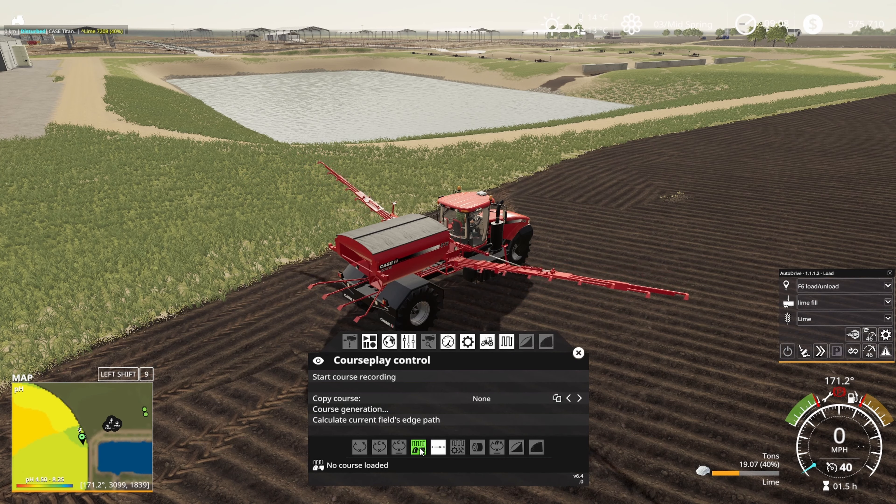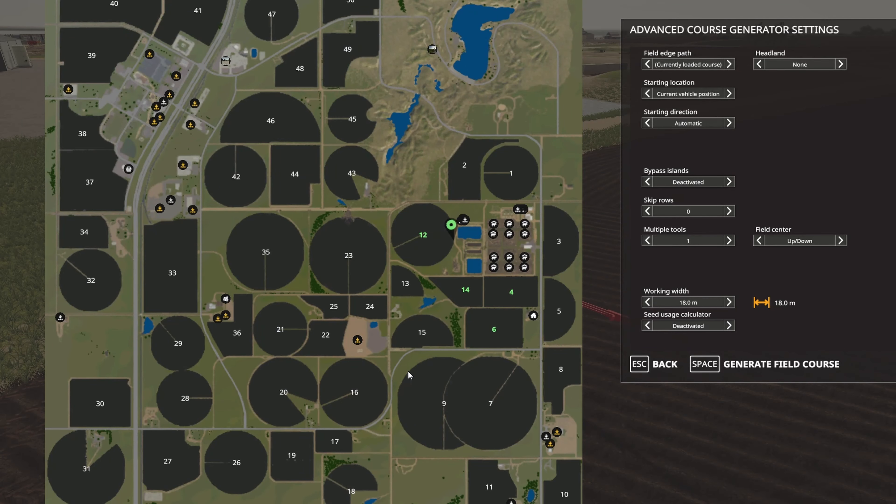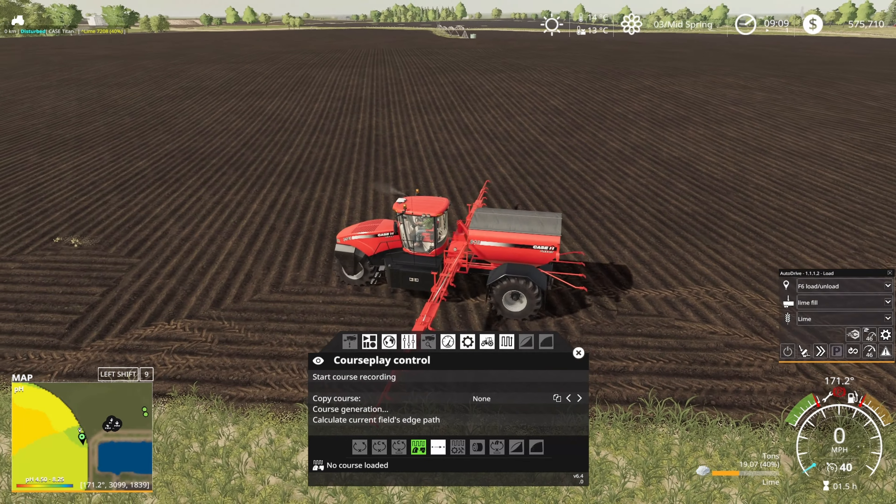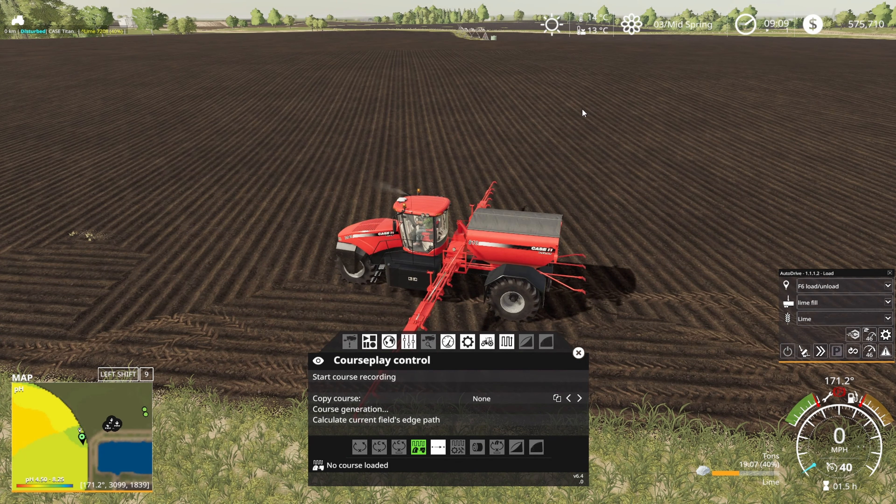We are on fieldwork mode, we'll go to course generation. What I did is I basically put a strip of grass down the middle and used that to define two fields using 'calculate current field edge' in CoursePlay. I did that off camera because it was just a bit of faffing and nobody needed to see that.